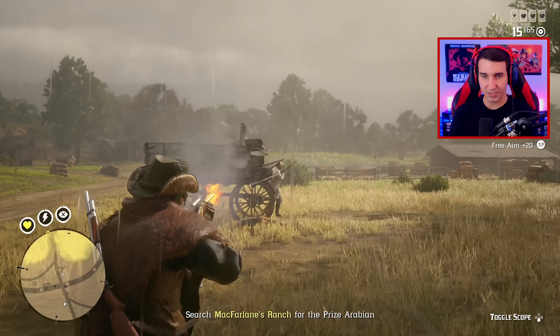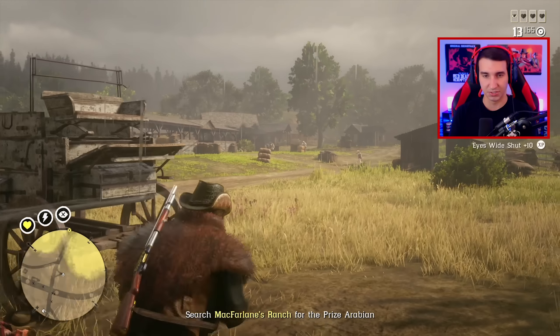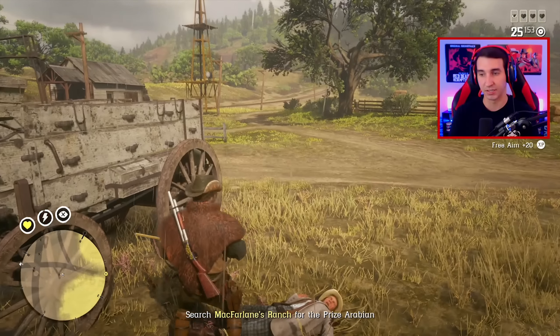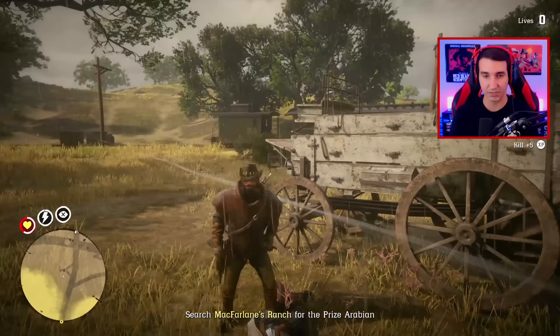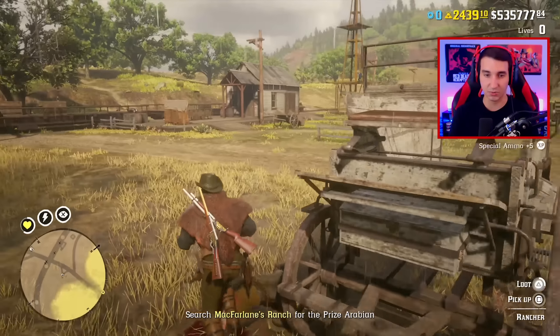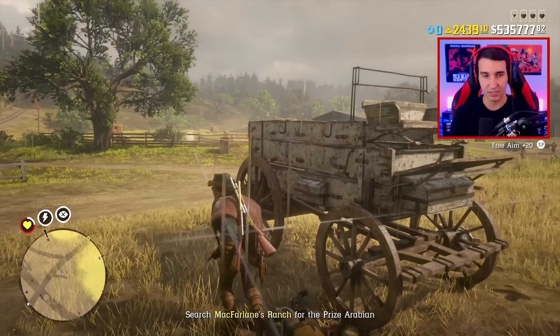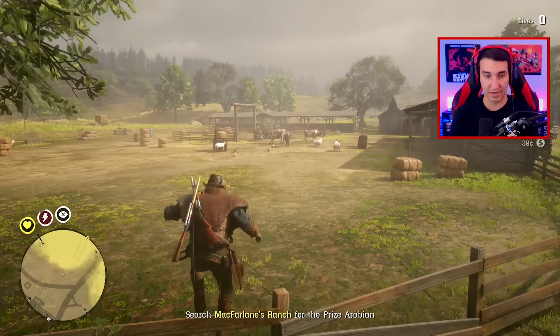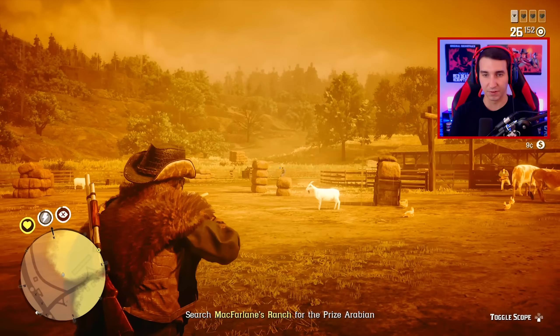It's set up very similar to when you were playing at Emerald Ranch and Emerald Station. The horse is going to be in any one of three locations, and you're going to need to find that Arabian horse and then deliver it. What's really cool about this mission, besides just being in a different area and feeling new in that regard, is that the horse you're stealing is actually new as well — or at least different than what we've seen.